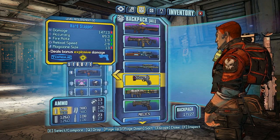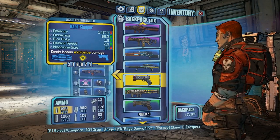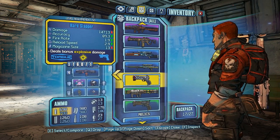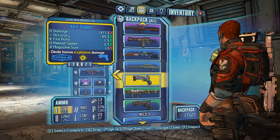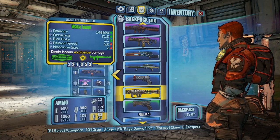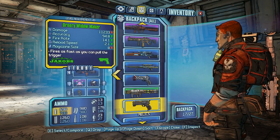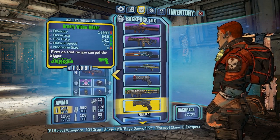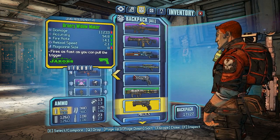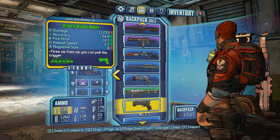And a little pistol that does 14,713 damage, accuracy of 89.3 — which is pretty good for a pistol — magazine size of 13. A 148,000 damage rocket — not bad. Then I found a revolver that does 11,233 damage, accuracy of 94.8 which is really good for a revolver, fire rate 14.1, reload speed 2.1, magazine size of 8.